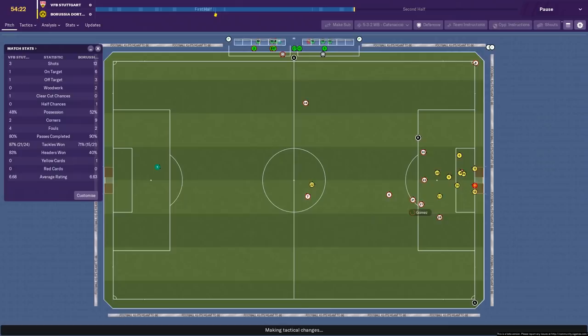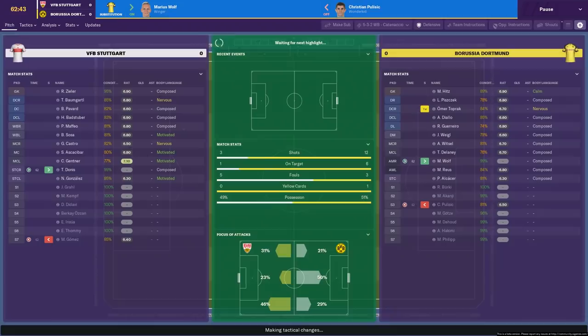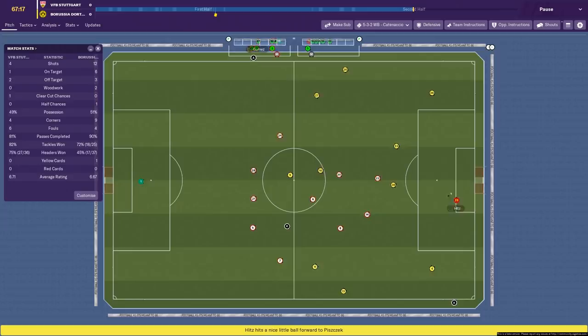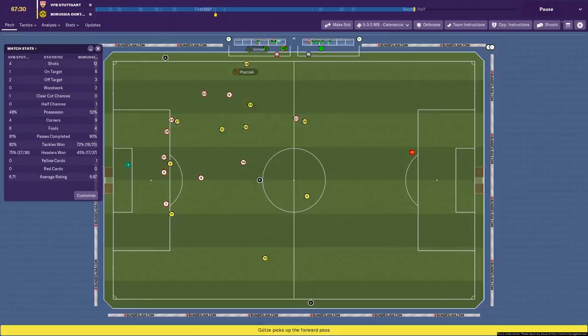I decided to bring Gomez off at this point because he was quite tired and not playing particularly well. Overall though, I'm quite happy with this tactic. I know there are no goals at this point with half an hour to go, but this is what this tactic was going to be about. It's working well in its vanilla format — just a preset thing that Sports Interactive put together. If you're new to the game and struggling, conceding loads of goals, stick this on and you might be okay.